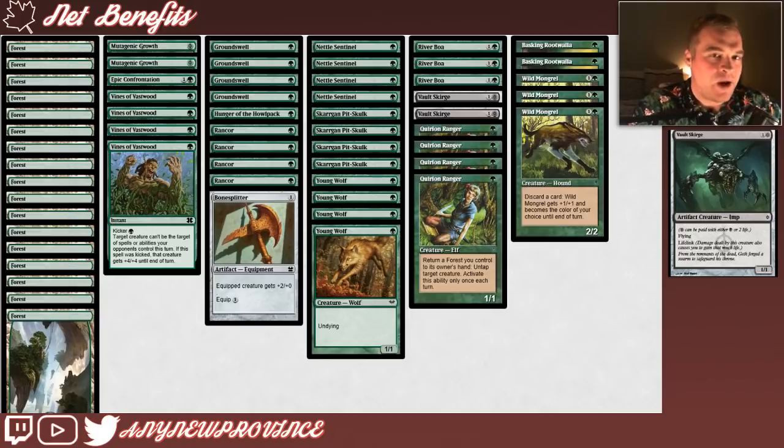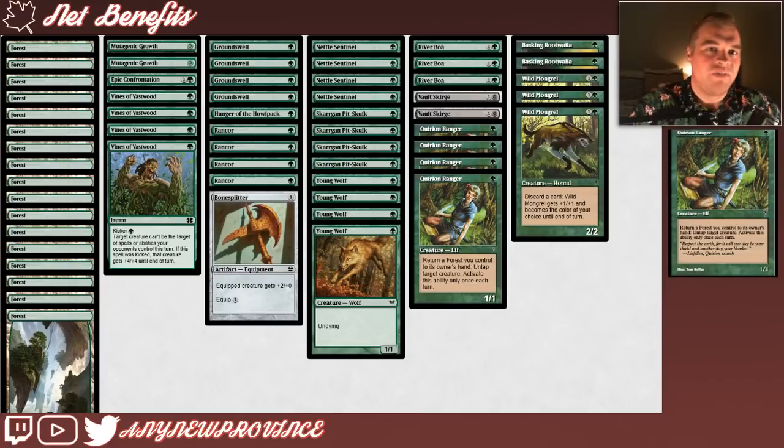Next, we have Vault Skirge, which is very powerful, very useful, and is technically a 1-drop. It costs 1 generic mana and 1 black Phyrexian mana, which we will always pay 2 life for, for a 1/1 flyer with lifelink. Because our plan is not to disrupt our opponent but to race them, the extra points of life you gain off Vault Skirge are very useful. We definitely want to get at least 2 back for the life we paid to cast it, but any extra life is just gravy.